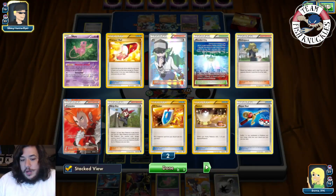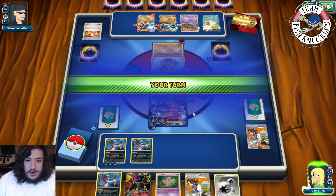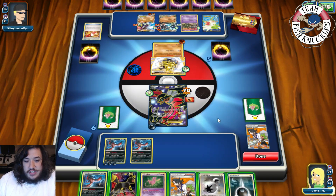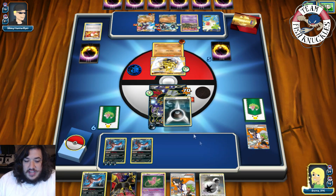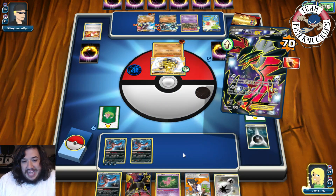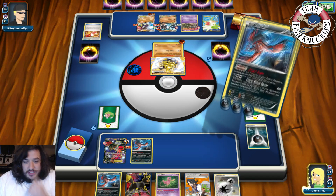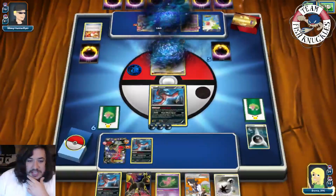I'm actually going to Dark this guy, just retreat and go for Pitch Black Spear. Yeah, we'll Pitch Black Spear for 60, and we're going to hit this guy for 60 as well — just take a knockout right now while we can. So 60 and 60. How many Enhanced Hammers has he played? We know he plays two of those. There's a Max Elixir and a Hex Maniac. One Enhanced Hammer has been played, no Crushing Hammer heads either — that's a thing to note.